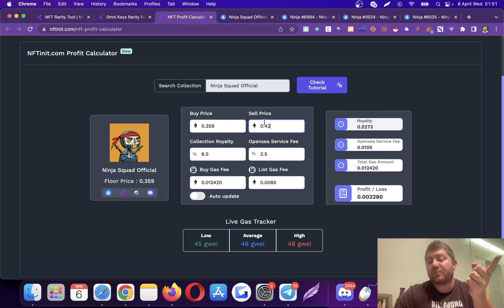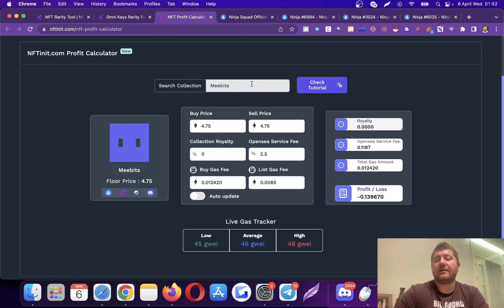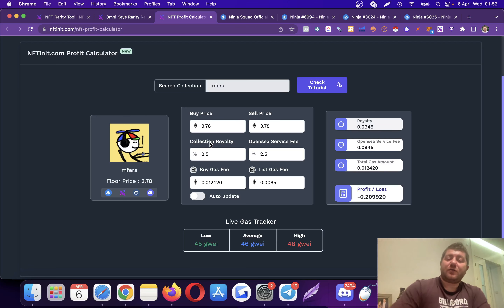The biggest difference is the collection royalty. There are some collections with lower royalties — for example, some have zero royalty, and Mufflers has around 2.5 percent. With these kinds of collections you would be making more money from your flips and bids because you're paying less commission to the collection itself. Just work on this a bit and get the hang of it — it will help not only with bidding but also with your decisions when making a purchase.